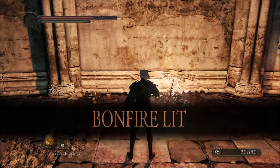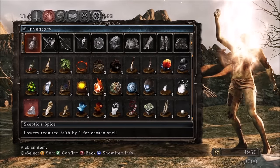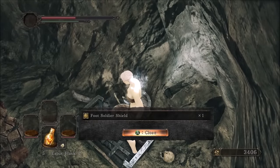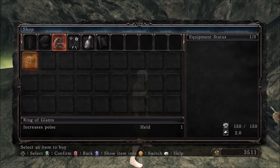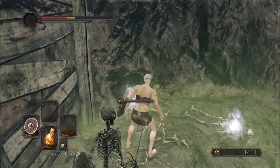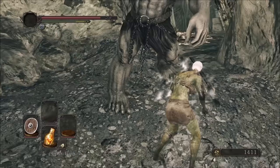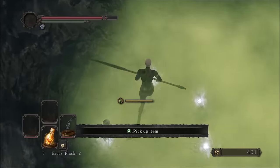That fight was a wake-up call that it's time to level ADP again. Before I get any equipment in Earthen Peak, I talk to the useful NPCs and fend off a few skeletons. Since Gavlan sells a new copy of the Ring of Giants, I'm allowed to use the one I already bought since it would be pointless to buy another. I do a few death runs through the poison pools to get more items. The first weapon is behind a breakable wall — the Old Knight Pike. The durability is always very low on Old Knight weapons, but it doesn't matter since I won't be using it for long.